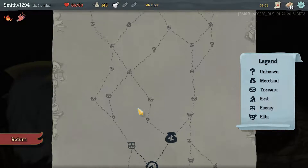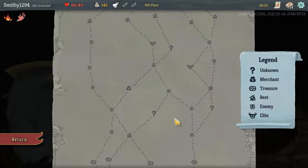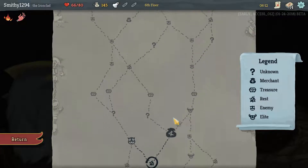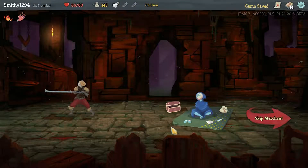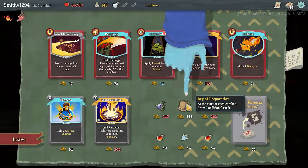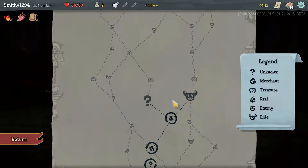I think we'll go combat and go this way. Let's go to the shop — you can always choose not to go depending on what we pick up here.